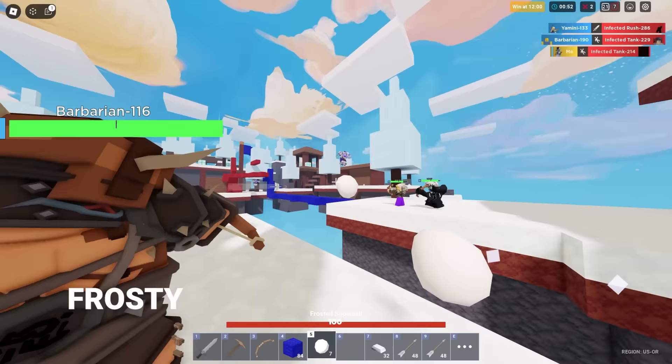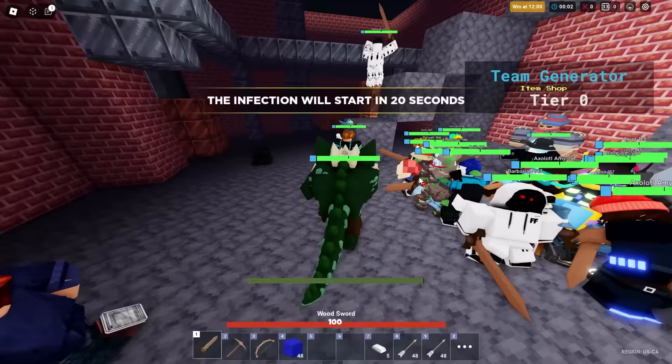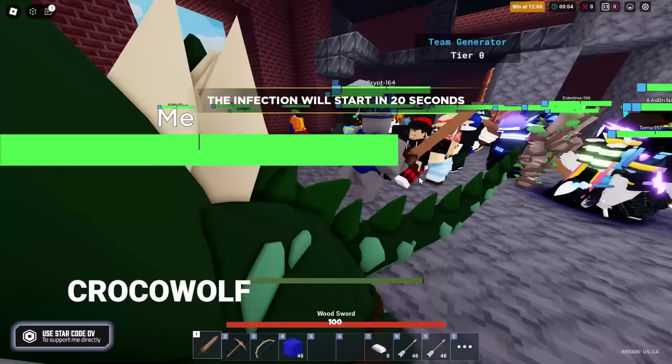Number 63 is Frosty — just think about it: snowballs versus zombies. Frosty's kit is not going to work in this mode. I tried and I failed. It's still a bad kit. Sorry, snowman fans.